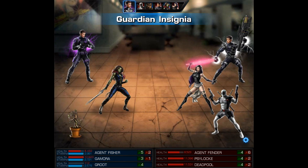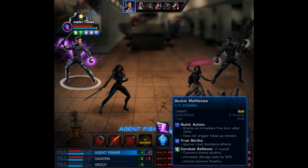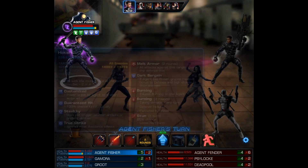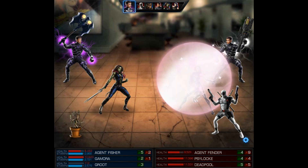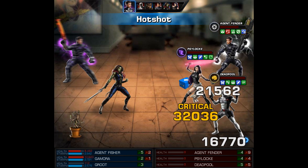So now all we have to do is use the Guardian Insignia, followed by Quick Reflexes, and then I'm going to unleash the Hotshot. It's kind of like the Kraken except it doesn't fail. After this we get another win in the books and then it looks like we're on our way to 45-0.